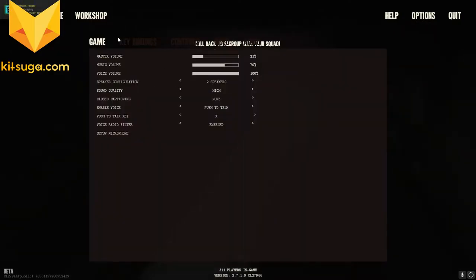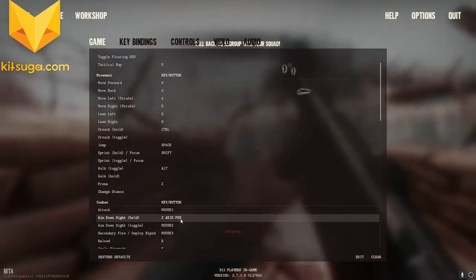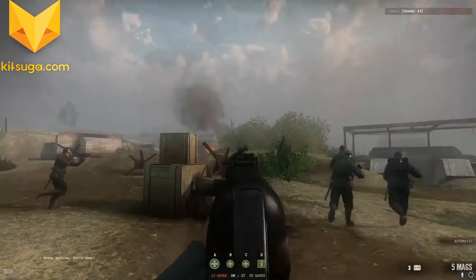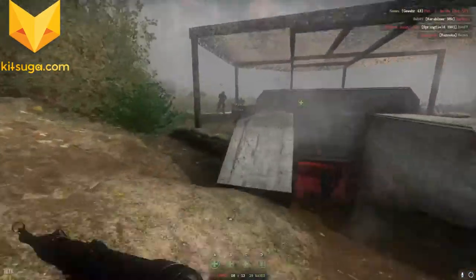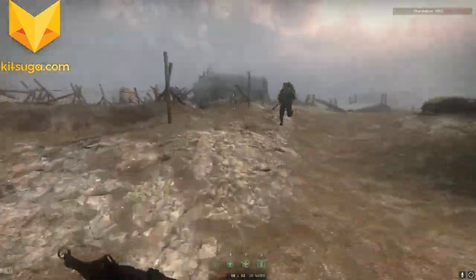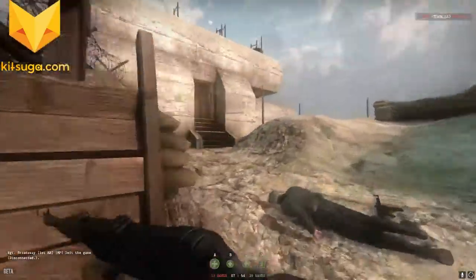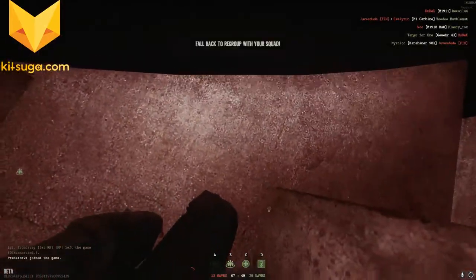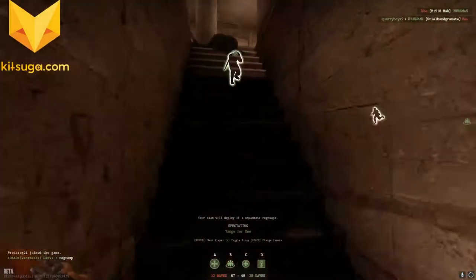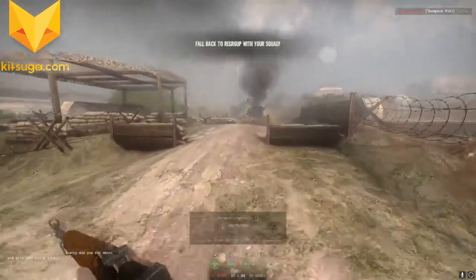Let's go through the options and see if we can change ADS — aim down sight. I didn't do it right, but the option is there, so I'll figure out how to change that in the future. I do not like having ADS on a toggle. I see that they are capturing A, so hopefully with my team here, I'll rush towards point A and see if we can stop them. I think that was an enemy that I just stared at and got absolutely rocked in the face by. I'm not sure what killed me — I was coming in that door.